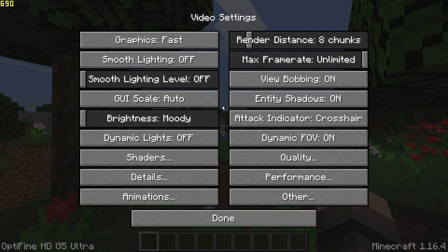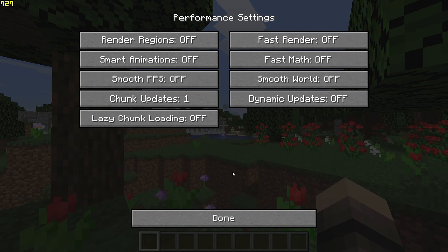Then go to Performance Settings, and turn on Render Regions, Fast Render, and Fast Math.